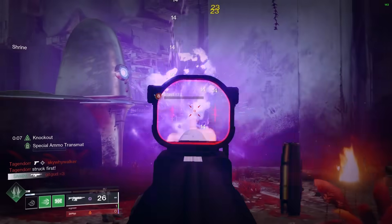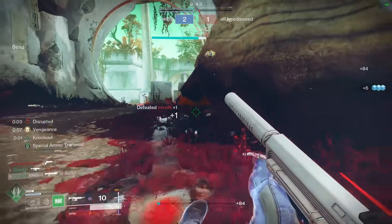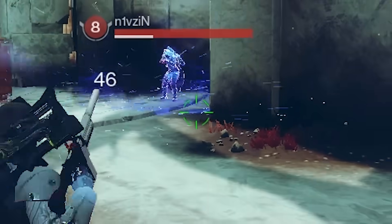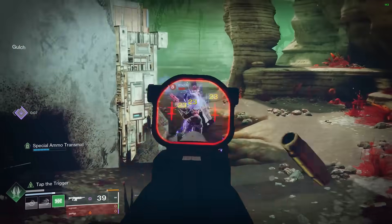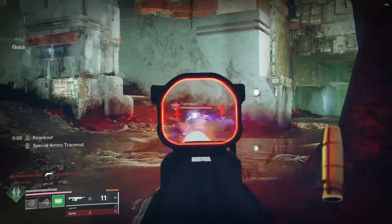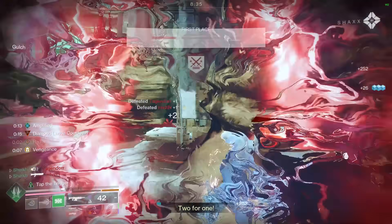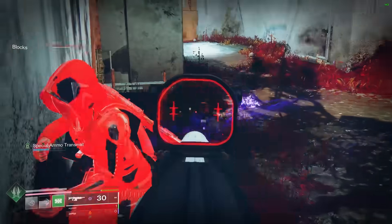Here we go — the Riposte, Prismatic Titan, DFP with a brand new auto rifle and a brand new combination of skills. We just procced Knockout, we've got a Diamond Lance, and someone is about to get a little icy. Oh my goodness — I think you caught a cold, and then you caught a Riposte. This is just a disgusting gun, one of the cleanest sights I can remember, and it just doesn't have any recoil at all. Zero recall. That guy stood zero chance.